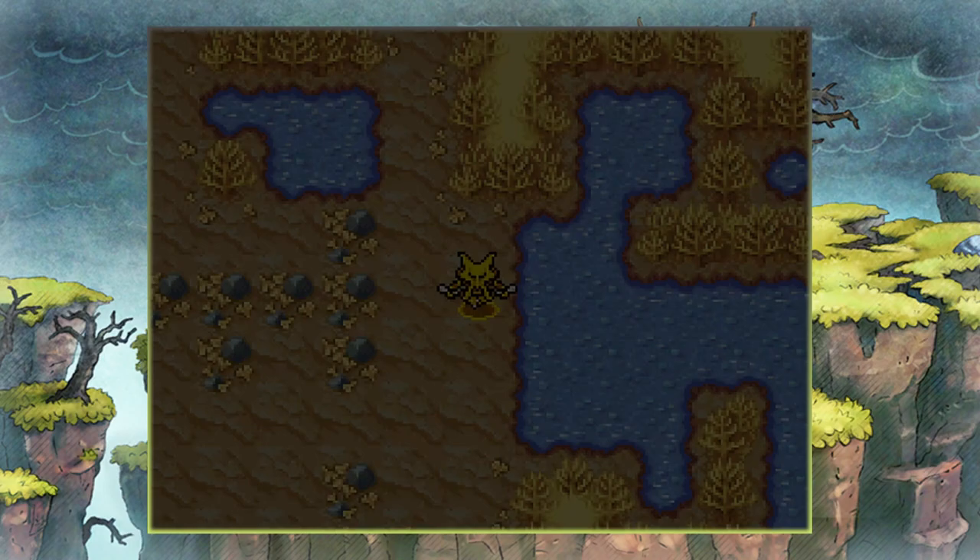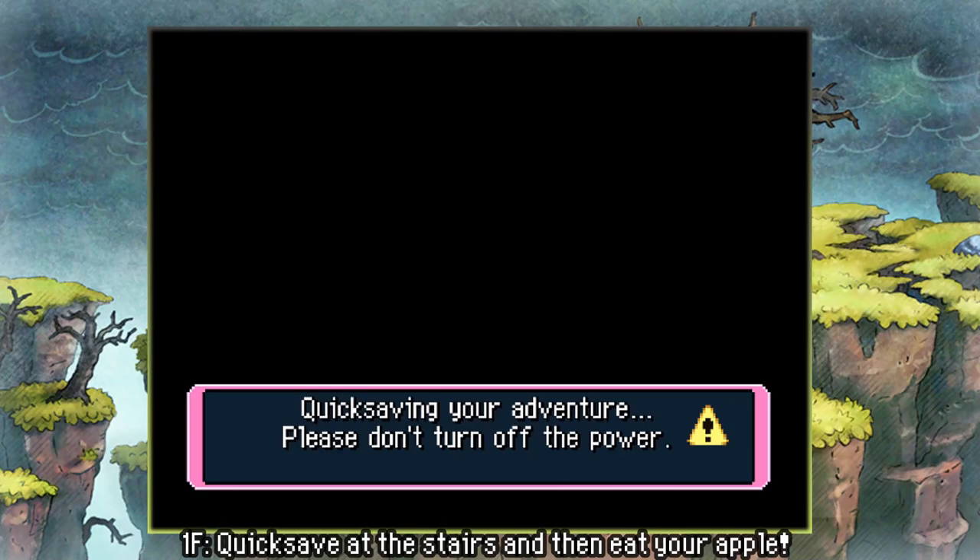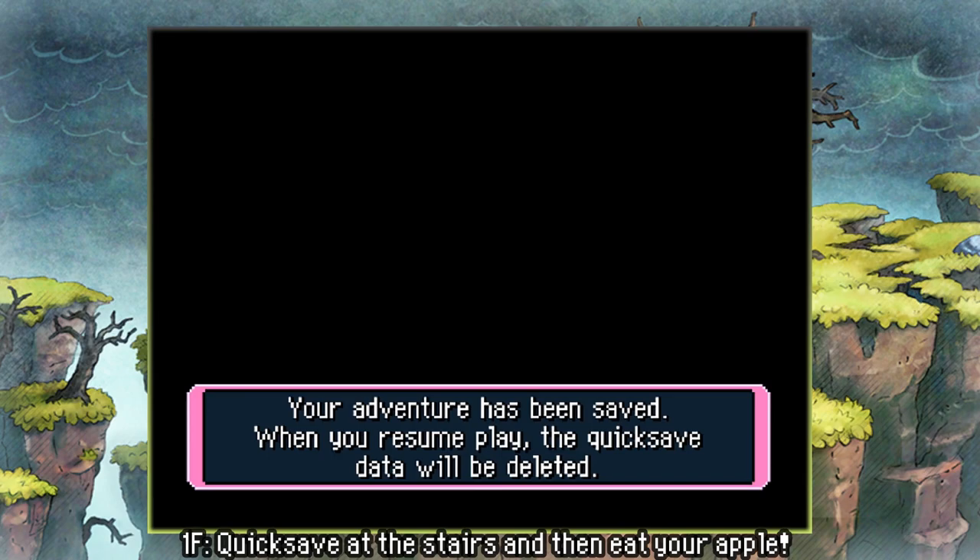As you'll see, we know Teleport, and as per usual I have on my Alakazam three Frustrations chained together. This is good for the first floor especially, because we're not going to use it for the rest of the manipulation unless you screw up by accident, which is okay. It's good assurance for getting through the first floor. As you can see we're quicksaving on the first floor.